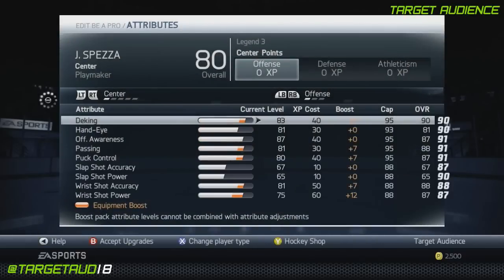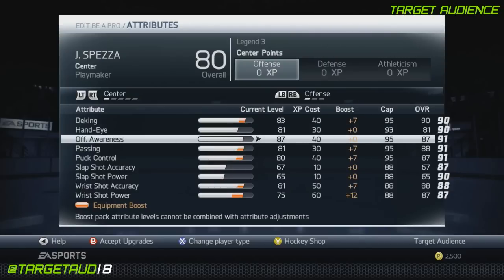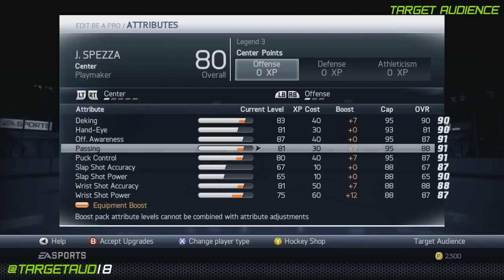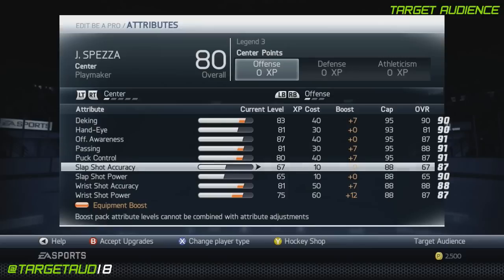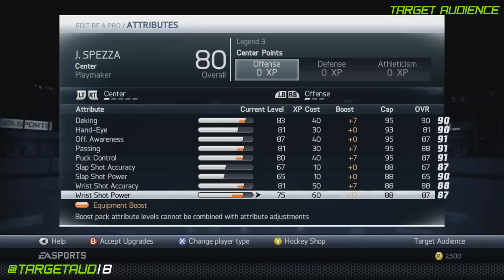Let's take a look at the attributes now. 90 deking, hand-eye only 81 but I think you'll be able to manage. Offensive awareness 87, passing at 88, puck control at 87, slap shot accuracy 67, wrist shot accuracy 88, wrist shot power 87.